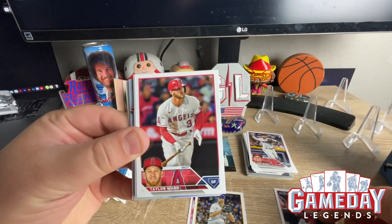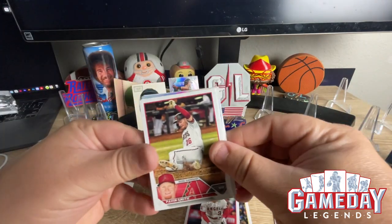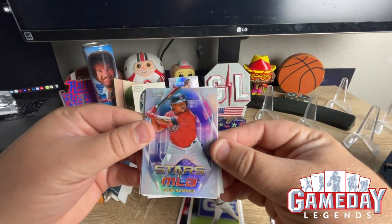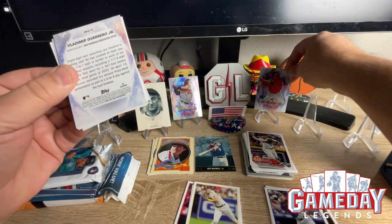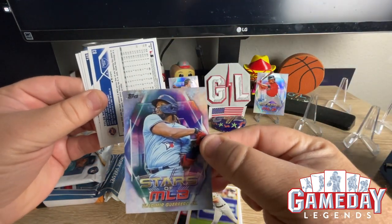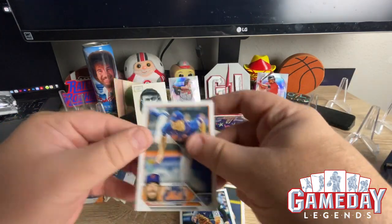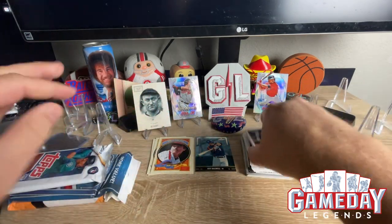We got Stowers, Kevin Smith Chrome, Jose Ramirez — oh, is that Chrome? That's Chrome too — nice! We'll move him up there. So we got two Chrome cards — nice. We got Vladdy, O'Riley, and Tether McGill. All right, last pack of the Series One.